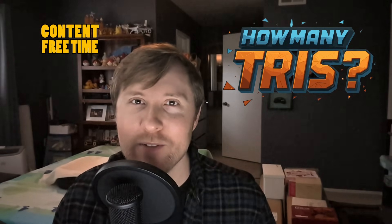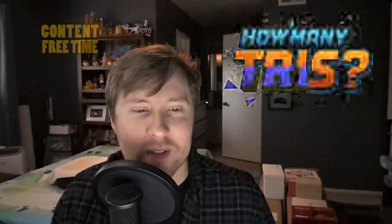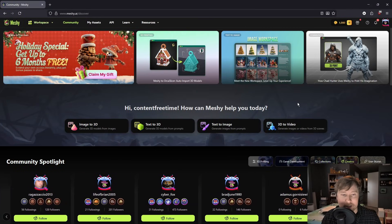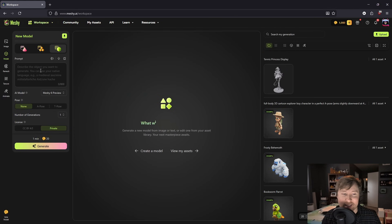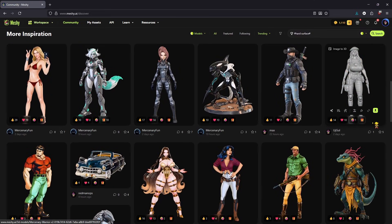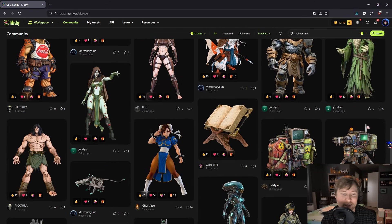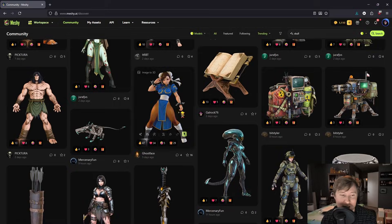Welcome back to How Many Tries, a content-free time show where we normally look at 3D models in video games, but we're doing something a little different today. Instead of dissecting models that already exist, I'm going to test whether AI can actually generate 3D assets that could work in video games. I've been hearing a lot about Meshi.ai lately, and they've just launched their newest version, Meshi 6 Preview, with some pretty significant improvements. So today I want to see how these AI-generated models compare to the game assets that we usually look at on the channel.